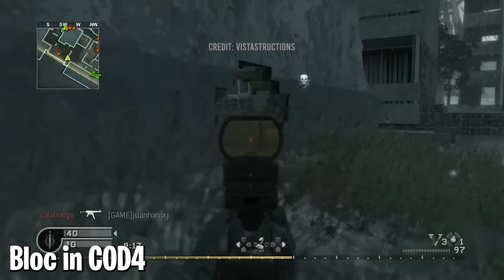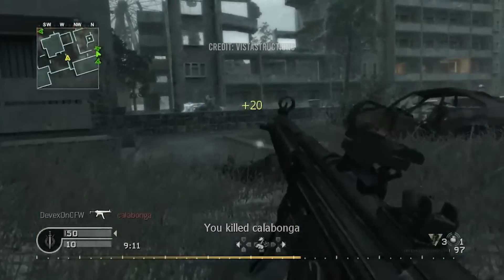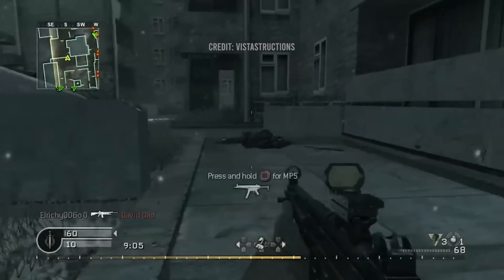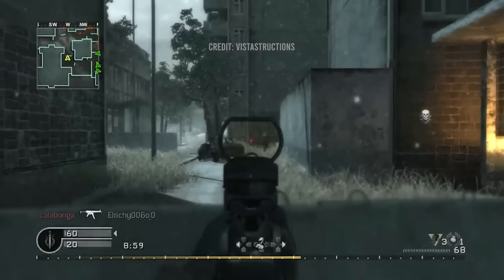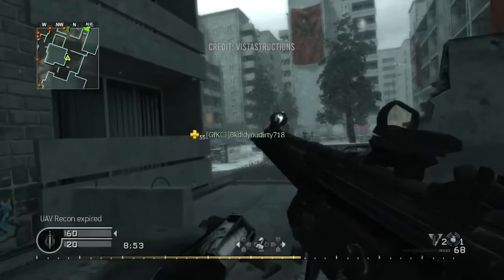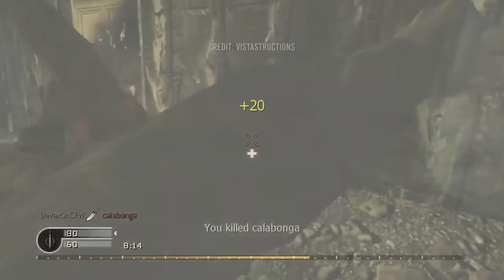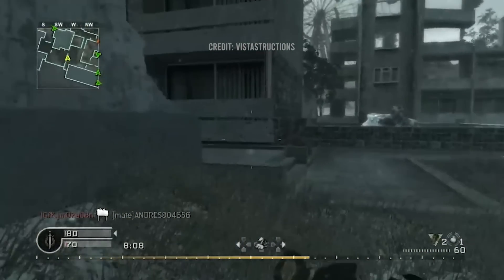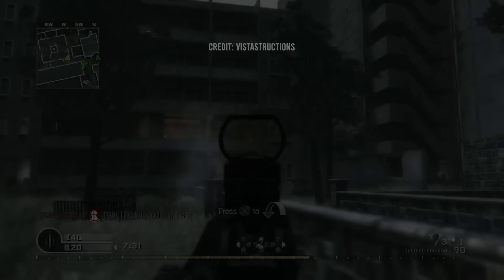At number eight, Block in COD 4. Now Block wasn't entirely based on a real world location — bits and pieces of it are lifted almost perfectly from a rather infamous area of Chernobyl. Most COD 4 players remember this map as the really annoying one where you'd constantly get sniped by people you couldn't see. But if you went to a certain corner of the map, you'd find a recreation of a swimming pool from the campaign mission "One Shot, One Kill." The swimming pool is a recreation of a real life abandoned pool associated with the Chernobyl disaster. You can also see the famous Chernobyl Ferris wheel in one area of the map, although you can't actually interact with it.